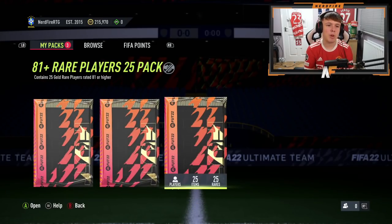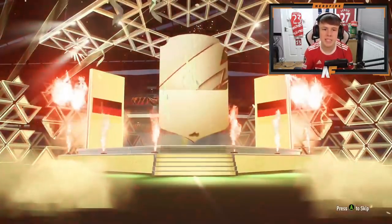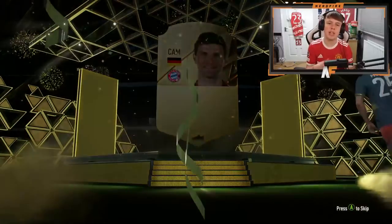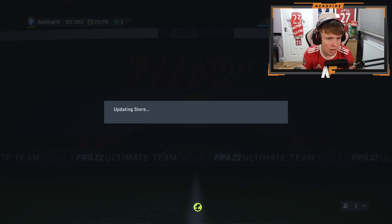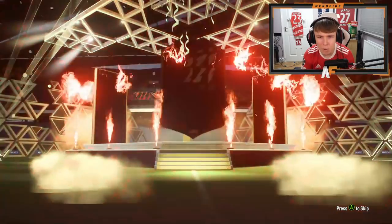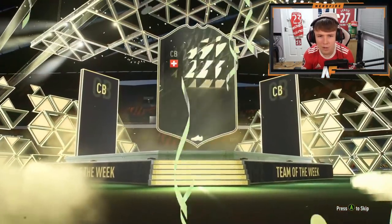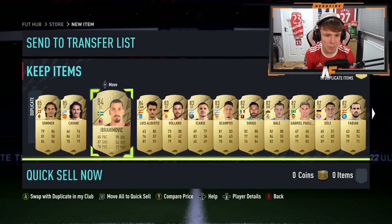The RTG is here - 81 plus, 82 plus, 83 plus. 81 plus first - give me something big on this account, please. It's a walkout, 86 to 87, Germany CAM - it's going to be Thomas Muller. We'll take all the fodder here. 82 plus times 25 - come on, blue. Inform walkout - not a blue. It's a Kanji, actually - that's why he's the only decent one from his team. That's actually not a bad pull.